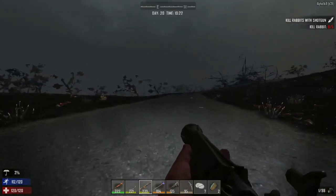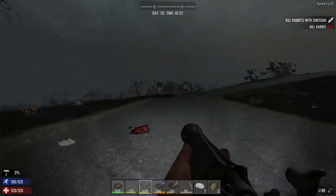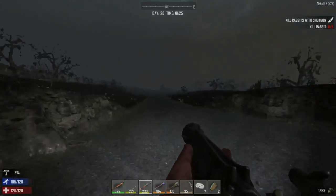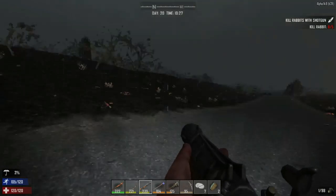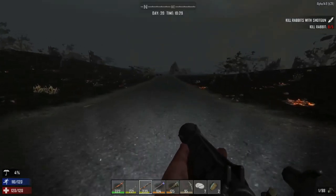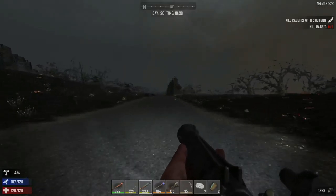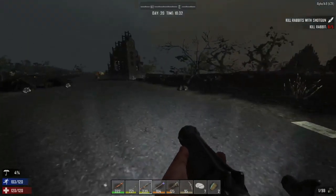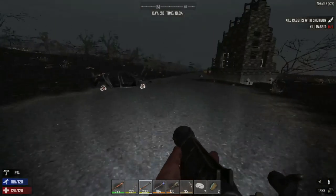This is fun, hopefully you're all having fun too. We're accomplishing some stuff in day 20. We need to make sure we head back to the underground base and grab that stuff before we go. There's a zombie — I should take it out but I'm not going to worry about it, we're here to explore. We haven't found any bears lately, which is nice. Some garbage piles here, some glue to make duct tape.